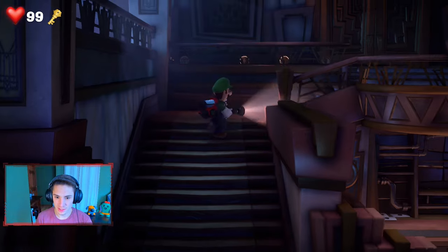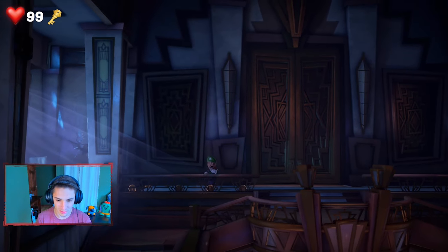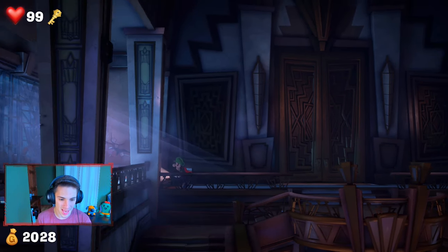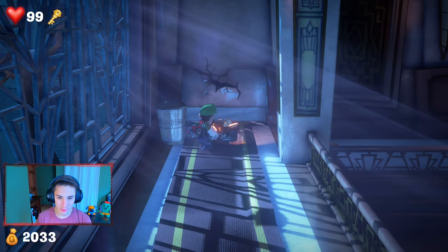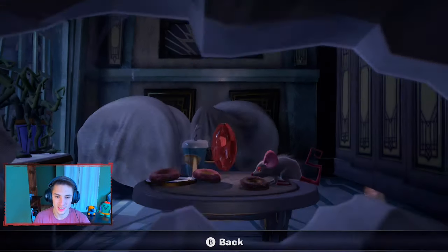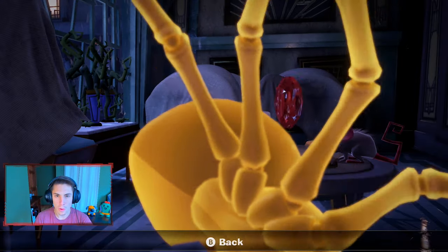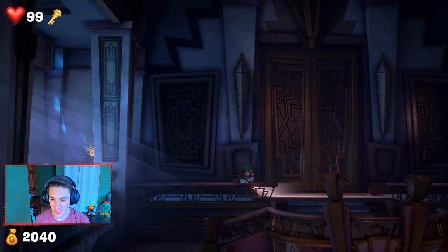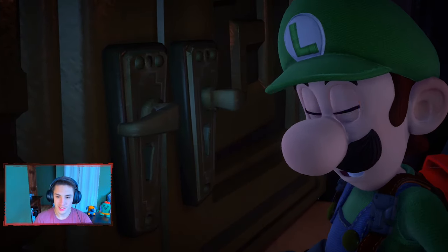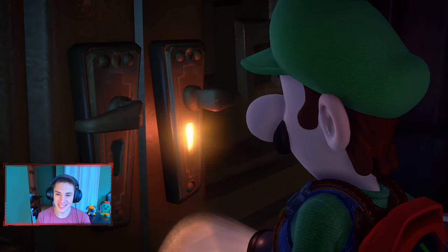We're gonna follow the Polterpup upstairs — I'm guessing we're gonna need this key for this door. We got some coins just chilling here, collecting them up. More coins! We got another crack in the wall, we can actually take a look in here — we got ourselves a nice little gem. There's a spider that actually scared Luigi, but now that we know there's a gem in this door to the left, let's go try to get it with this key.